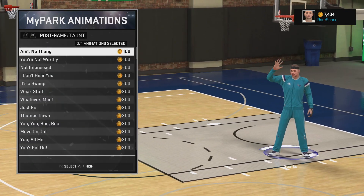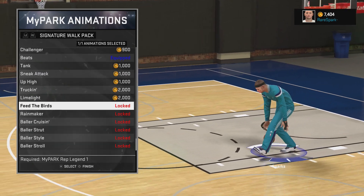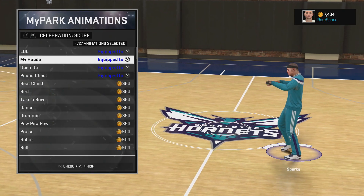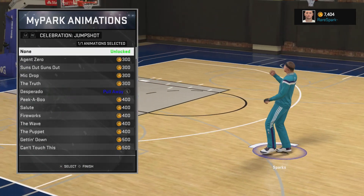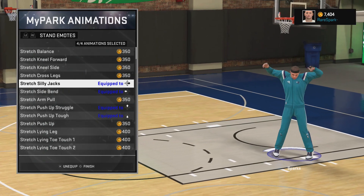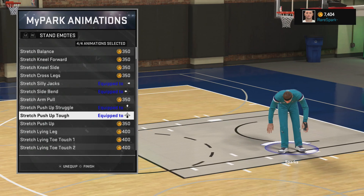I don't have any post-game taunt set. My signature introduction is currently 'take a bow,' but I haven't used my power forward in a while so I don't have much equipped further down. My signature walk pack is 'beats' because I think it looks funny. For signature score celebrations I have 'lol,' 'my house open up,' and 'pound my chest.' After scoring, you pull away with the left stick — I have 'Desperado,' also known as the Russell Westbrook. My standing moves include a struggle push-up and a regular push-up.